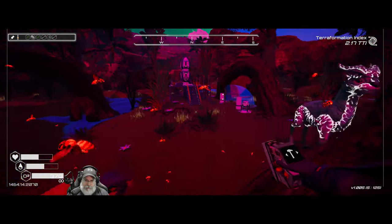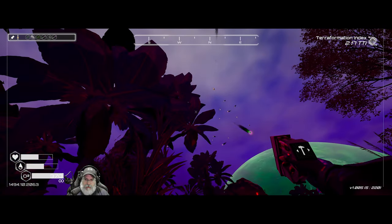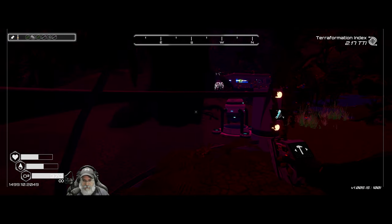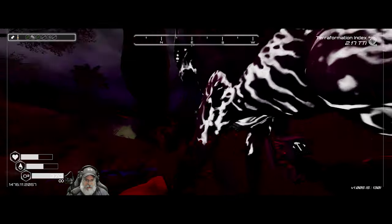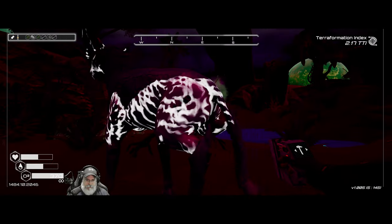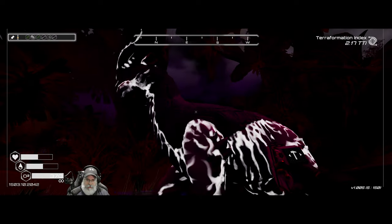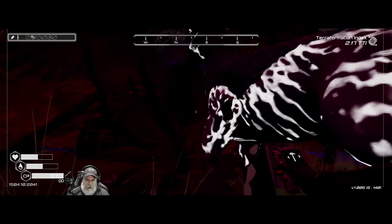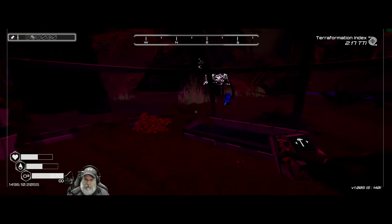Let's go say hi to Frank and pet him — maybe he'll give us another trait. Oh, this is a super storm! Let's hide in Frank's barn. There he is — hey Frank, get under cover! Let me pet you though. He looks different when there's a super storm. He's not letting me pet him. There we go — did it work? I think it did, but he just doesn't have stuff for us yet.